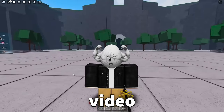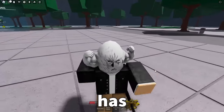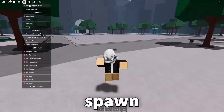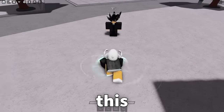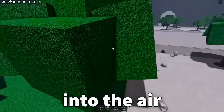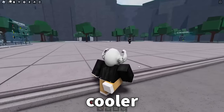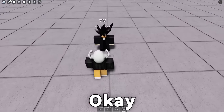Number eight: Stone Coffin now has a new finisher. I'm switching to Wild Psychic and spawning a dummy. Look at this — Stone Coffin raises the opponent into the air and then destroys the rock. Really cool finisher. The finishers in The Strongest Battlegrounds just keep getting cooler.